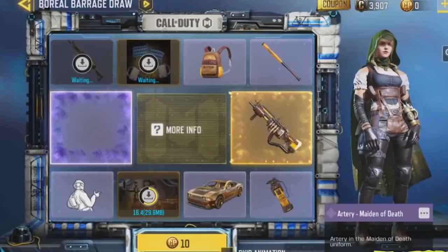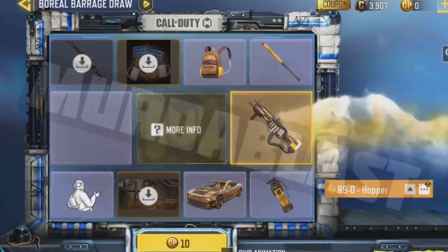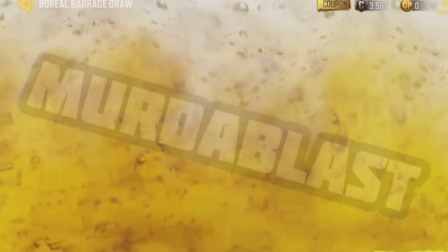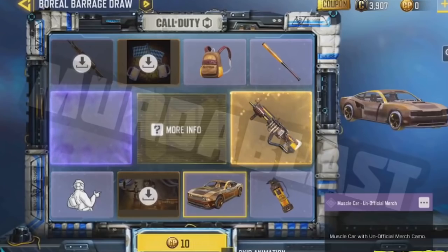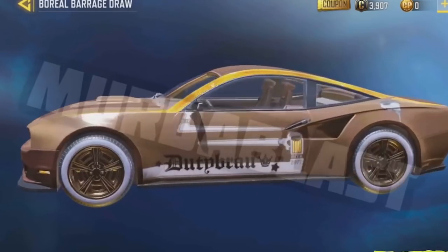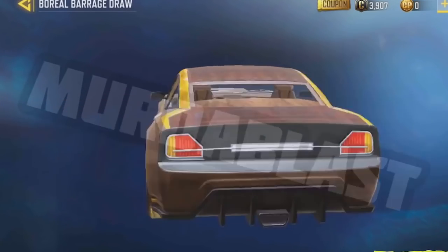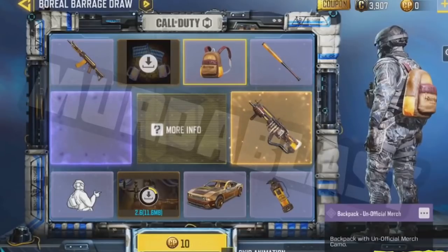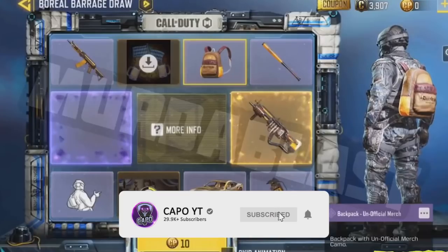The Octoberfest draw is going to release in just a few hours. Let's talk about the rewards in this lucky draw and find out whether it's worth buying. The main reward is the R90 legendary shotgun skin, and we're also going to get a racing car skin, which is really good and worth doing a few spins for — the only epic car skin we had before was from a crate and not many people have it. We're also getting a cool looking backpack and a bat.